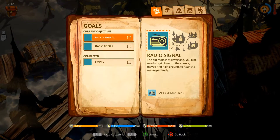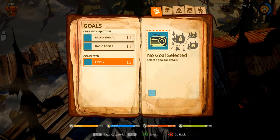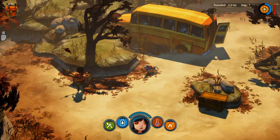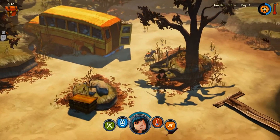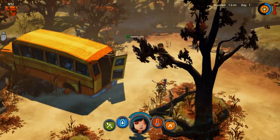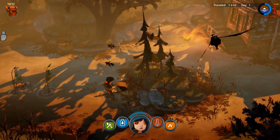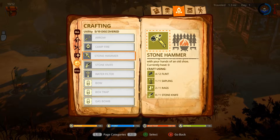Do I not have any clues? The old radio is still working — you just need to get closer to the source. Maybe find high ground to hear the message clearly. Oh, I got flint. Nice, I should be able to make that stone knife soon. New discovery — arrow schematic added to the journal. Oh, I can only hold twelve items. Oh, I can sleep in here! I can have up to twelve stacks in my backpack.